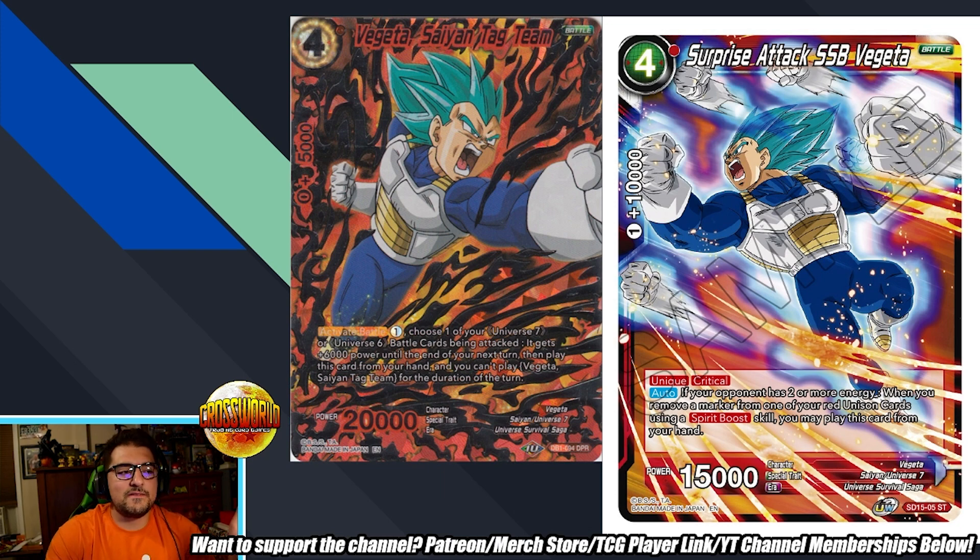I actually wonder if there are any decent Vegetas that can evolve over this since it is a free-play Vegeta. This card also makes me want to play Vegeta Saiyan Tag Team, which has never really been relevant. Its activate battle costs one: choose one of your U7 or U6 battle cards being attacked — it gets plus 6,000 power until the end of your next turn, then you play Vegeta Saiyan Tag Team from your hand. So if your opponent tries to attack your Surprise Attack SSB Vegeta to clear the critical threat, you essentially give it protection for the rest of the turn, nullifying multiple 15k attacks while also establishing your board.